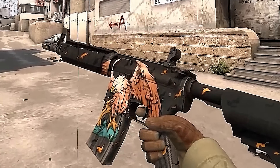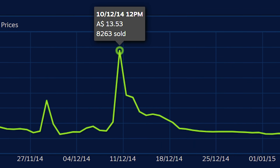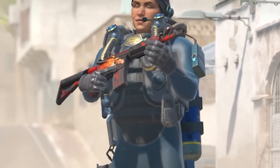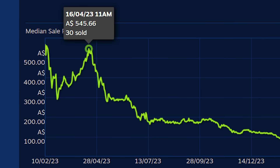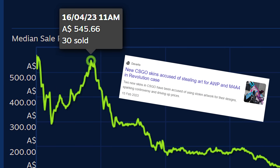For example, when it turned out that the M4A4 Griffin had stolen artwork, a lot of people bought it thinking it was going to go contraband, only to get wrecked when Valve just changed the artwork. At the time, that was pretty understandable — it wasn't that long ago that the Howl had gone contraband. But people kept on making the same mistake. Just look at what happened to the Doodle or the Temeku when it turned out they had stolen artwork.